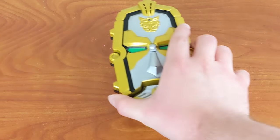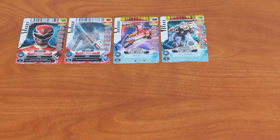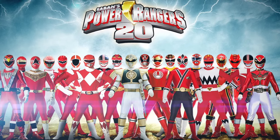The centerpiece of this toy line was the Deluxe Gose Morpher. This item included 10 cards to get your collection started and to showcase the features of the Morpher. Half the cards were Megaforce based, and included a Change, Weapon, Zord, Megazord, and Attack card, with the rest being cards of Legendary Red Rangers in celebration of the 20th anniversary of the franchise.